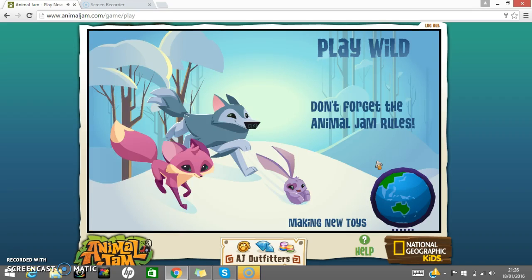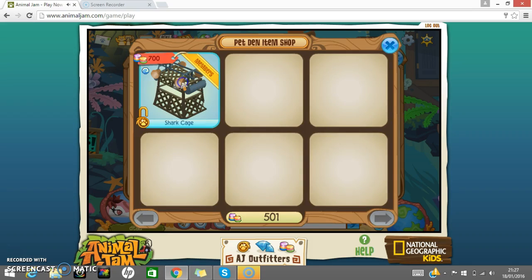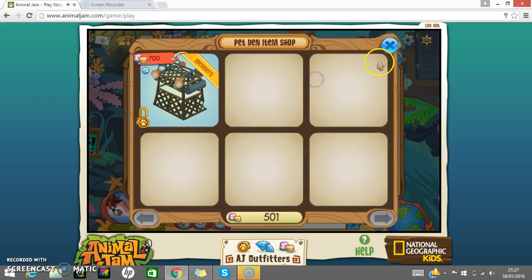This is why you need an underwater animal. Okay, and then you click pet shop again and then you can see you can buy a shark cage. It is for members only if you want to buy it, and you also need 700 gems. You can actually keep this item — it's not a glitch. You can see it in your inventory and you can put it in your den and stuff.